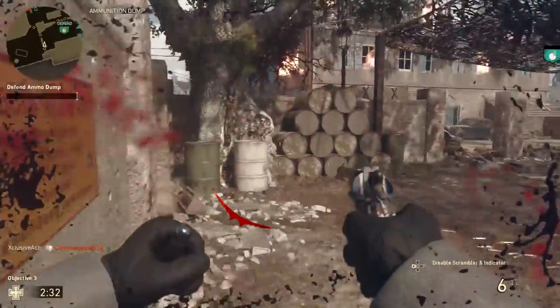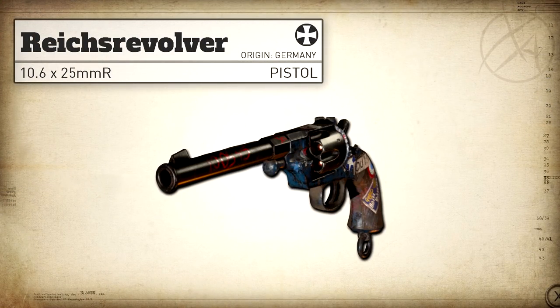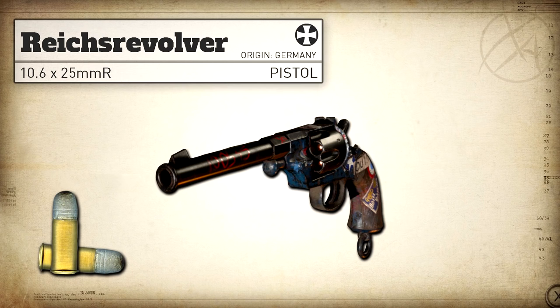First up, as always, let's have a look at a couple of the real-life stats. The Reich's Revolver is a German single-action revolver. It fires a 10.6 by 25R round at pretty much as fast as you're able to work the action. I put this at roughly 30 rounds per minute as a realistic rate of fire with this gun.